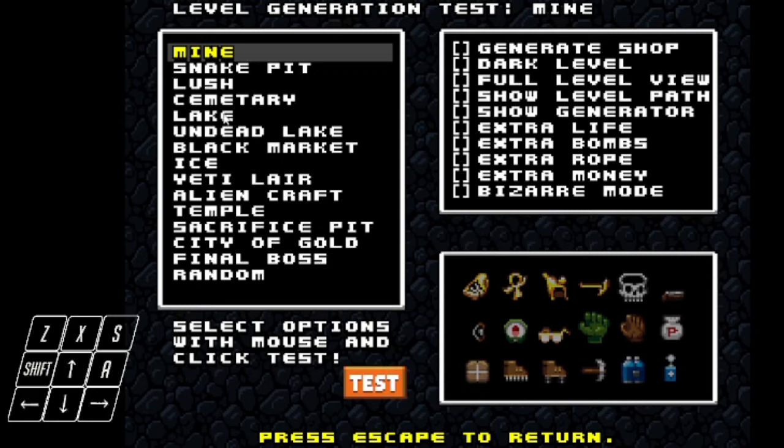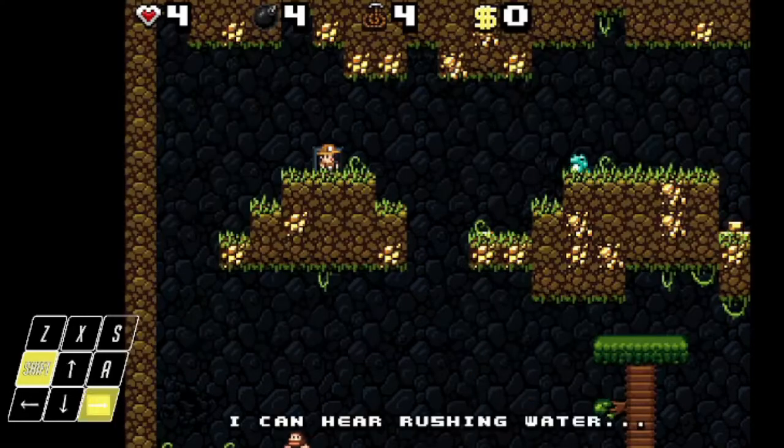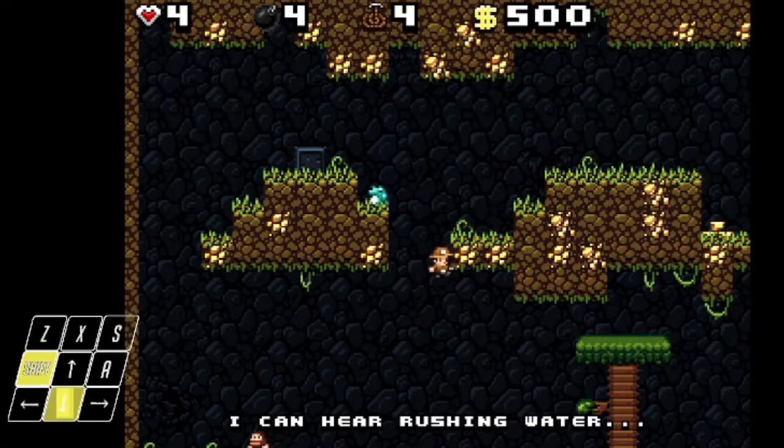Once we're on this screen, you want to select the lake button and then hit test. And now that we're here, we want to make our way to the bottom.